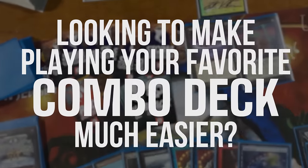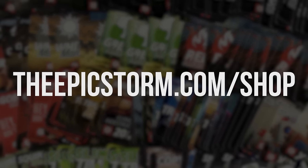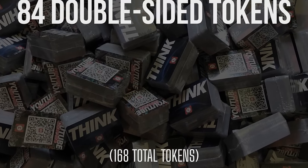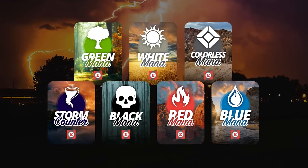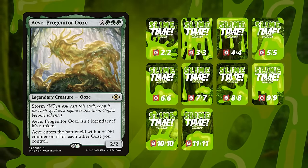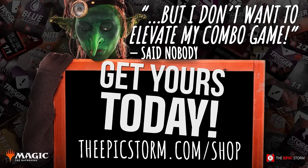Looking to make playing your favorite combo deck much easier? Look no further than the Epic Storm Mini Token Combo Pack, available at theepicstorm.com/shop for $14.99. This combo token pack comes with 84 double-sided tokens, including classic Storm and mana tokens as well as fan favorites such as Goblins, Squirrels, and Slime Time Live. We've expanded this token pack to cover a variety of formats with new tokens — stop on by theepicstorm.com/shop and make an easy decision to elevate your combo game.